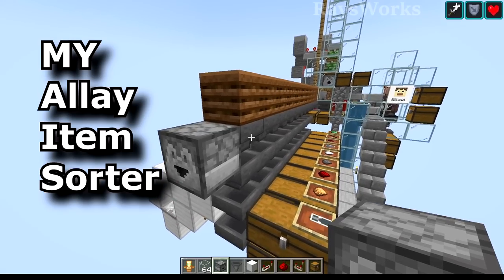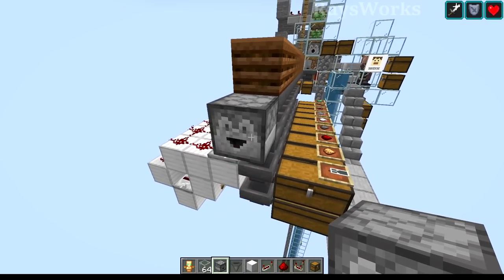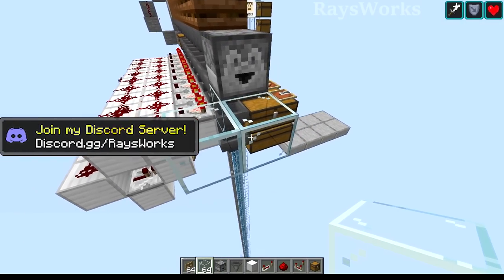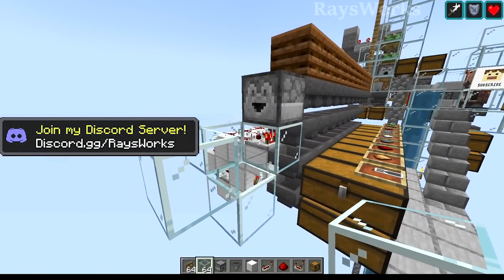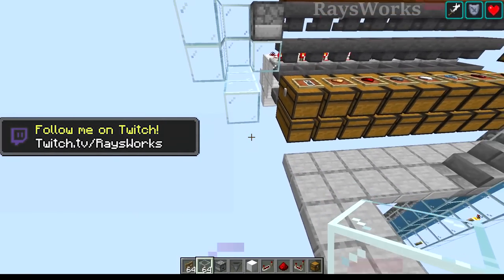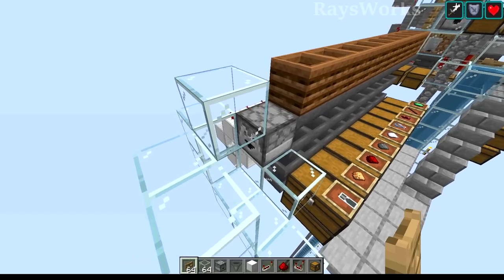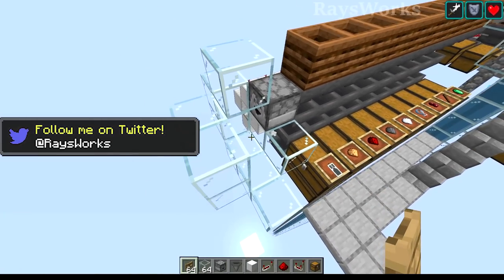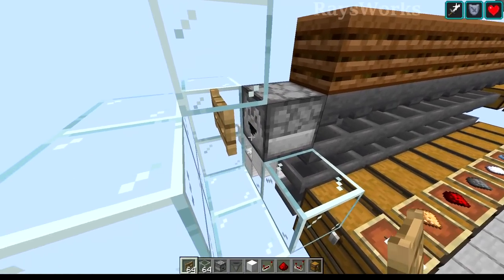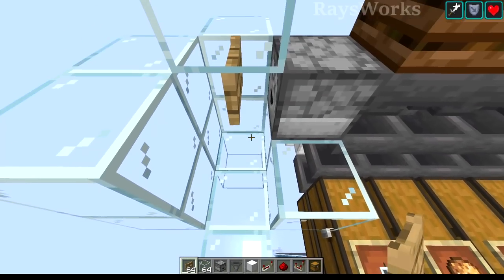We're going to come in with a dropper because we need the items to be converted from being stored inside containers to being dropped off on the ground so allays can actually pick them up. Items are going to be dropped into a water stream and we're going to box this water stream off so the items don't go flying about. I'm using glass just so we can see it actually working. We're actually going to use a fence gate right in front so that the items get shot off, hit the edge of it, and then fall into the water, nicely aligned right here.